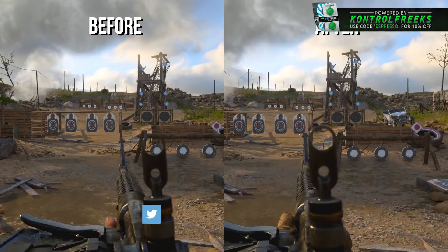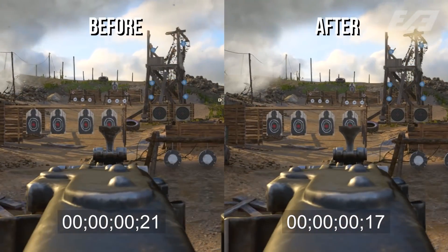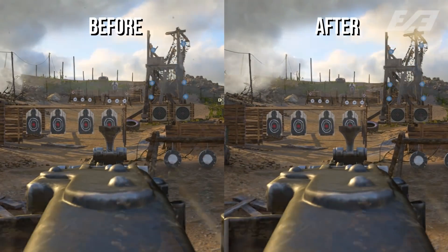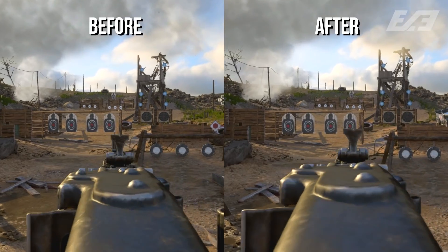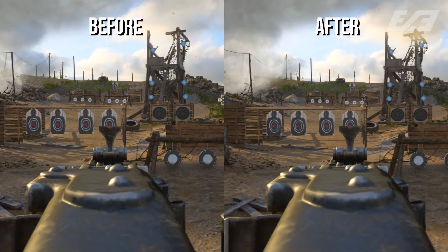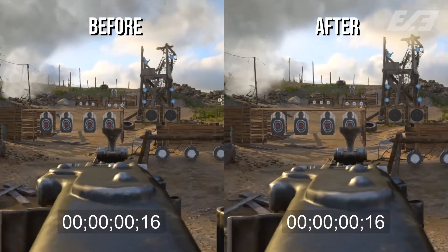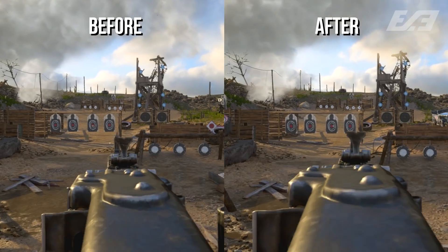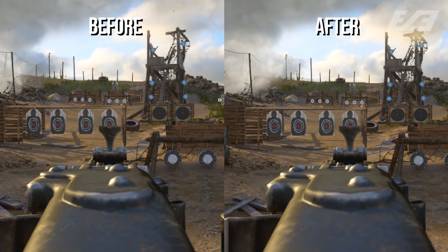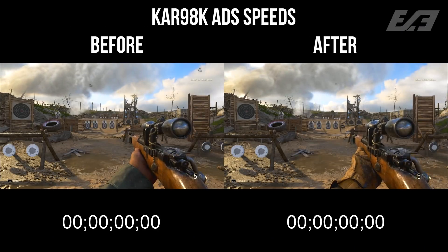The ADS buffs also extend to the LMGs, which are notorious for their low movement speed and slow ADS. Unlike the rifles, there's more than a one-millisecond difference here - it falls in at a four-millisecond buff, making it ever so slightly quicker. This is without Quick Draw or the bipod. If you're just running around with a base LMG, you'll now be able to ADS a little bit quicker and hopefully have a better chance in a gunfight.